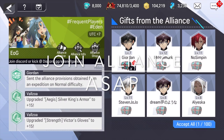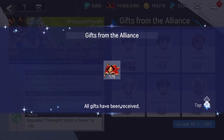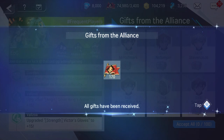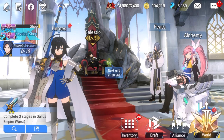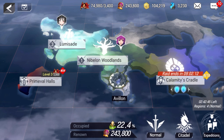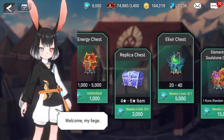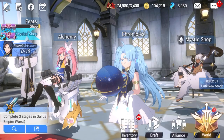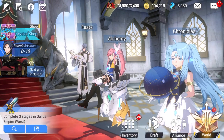Tip number seven: join alliances as quickly as possible. You can collect daily alliance rewards — and while the rewards may seem small at first, once you're in a more active alliance at higher participation levels you'll get a lot of valuable stuff. Being in an alliance also lets you participate in raids, where you earn raid currency to spend in the alliance shop on special items. Plus, it's fun to have that social aspect.